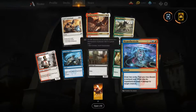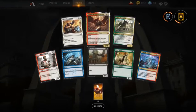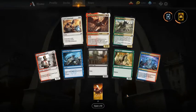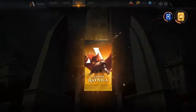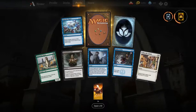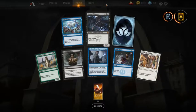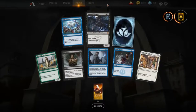I would take Hypothesizzle above Ledev Champion because I'm more into Izzet than I'm into Celestinia. And I think you can play Hypothesizzle in the mirror as well with just a tiny splash. And another mythic — Doom Whisperer, very good card and of course your first pick — it's a limited bomb.